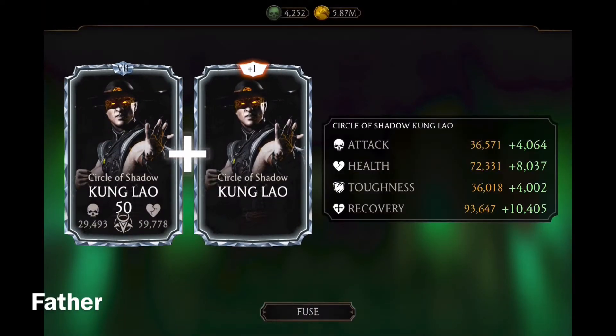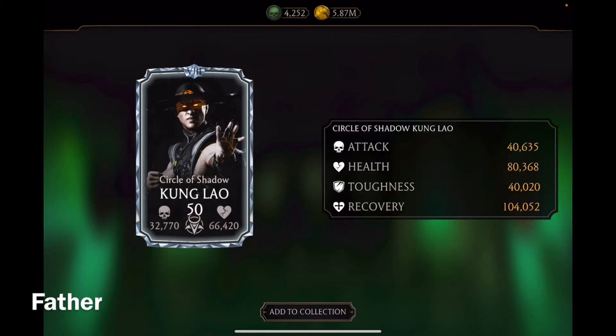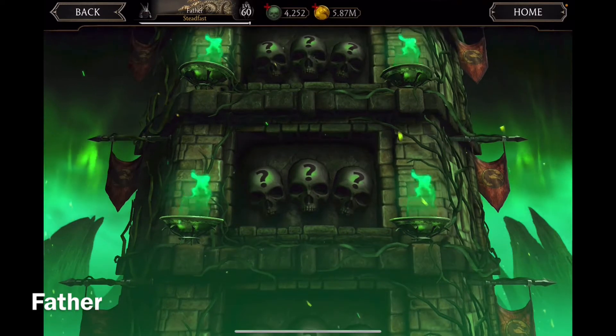Yes! I was right — I do get a diamond character after the battle. It's Circle of Shadow Kung Lao, who I already have. Now he is rank 6, 7, 8 — so V3, and that's fusion level 8. Oh that's cool, heck yeah!